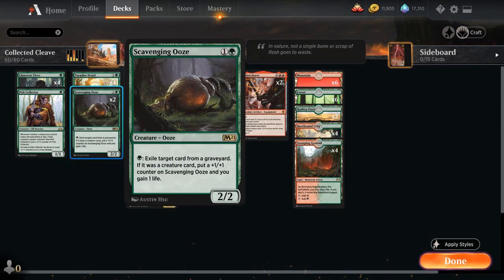We also have 2 copies of Scavenging Ooze, a 2-mana 2/2 that for a single green can exile a card from a graveyard. If that card is a creature card, we put a +1/+1 counter on Scavenging Ooze and gain 1 life. The Ooze gives us a bit of main-deck graveyard hate and life gain, and is especially nice in grindier matchups where lots of creatures end up dying, as we can eventually eat them all up and end up with an enormous creature.